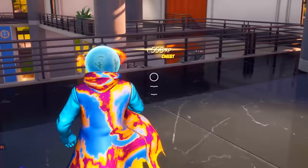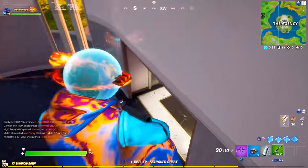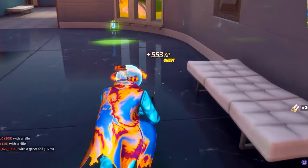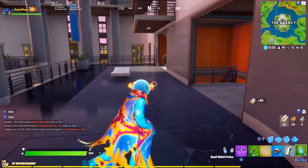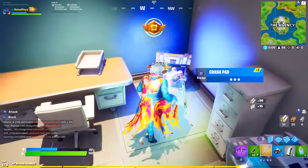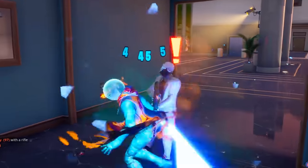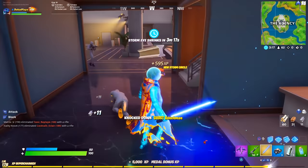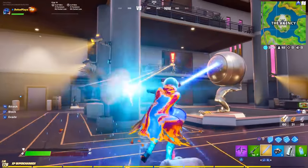We need to get ourselves a gun. I'll take that green AR. Come on Midas, where are you mate? Oh we've got a lightsaber - I forgot lightsabers are back in the game! This could be very interesting. I wonder how much damage the lightsaber does to Midas. Come then henchman, you want some?